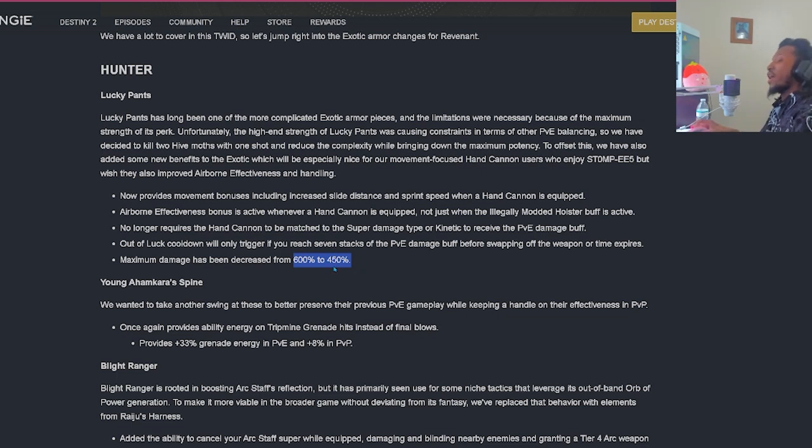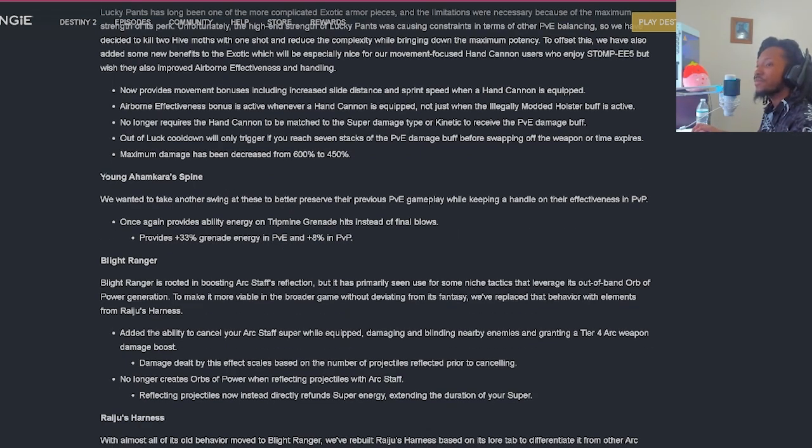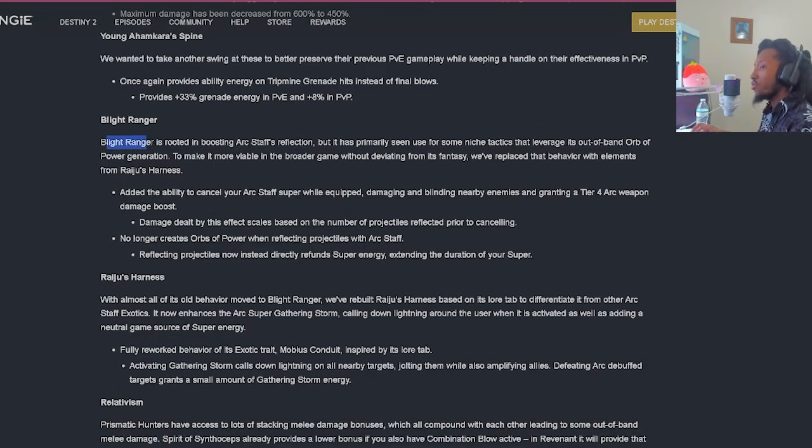That's to be seen since we're going to have contest mode for the new dungeon. Young Ahamkara Spine: this again provides ability energy on Tripmine grenade hits instead of final blows - 33% grenade energy in PvE and 8% in PvP. Blight Ranger: rooted in boosting Arc Staff's reflection but primarily seen for niche tactics leveraging out-of-band orb of power generation. They've replaced that behavior with elements from Raiju's Harness, adding the ability to cancel your Arc Staff Super while equipped, damaging and blinding nearby enemies and granting a Tier IV Arc weapon damage boost.